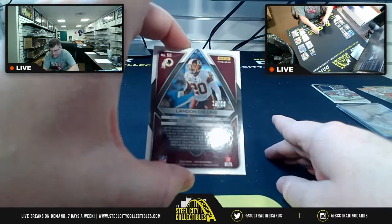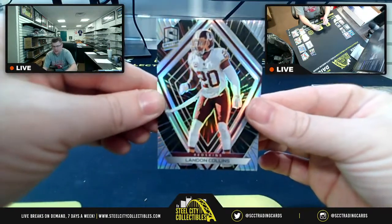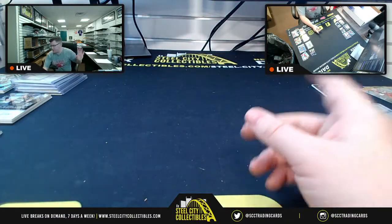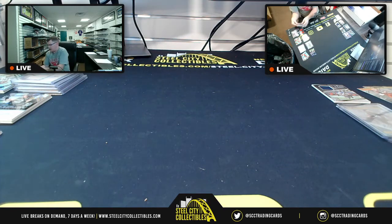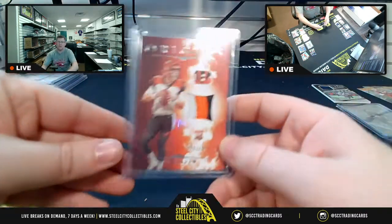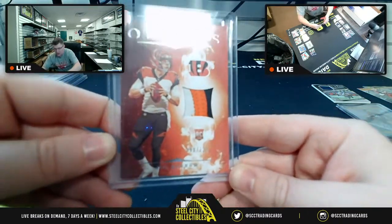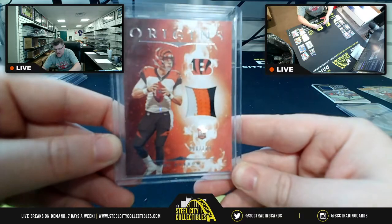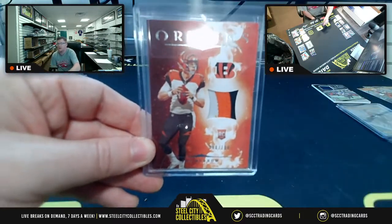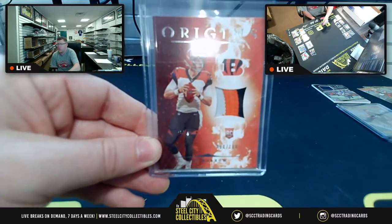The last card of the break is Landon Collins for the NFC East, 73 of 75 — he just barely made the cut. A lot of good cards to highlight from this one. Obviously, anytime you pull the number one overall pick with a triple color patch RC — Joe Burrow, Origins 88 of 199 — that's the highlight. Speaking of Origins, the four-box Origins break is next.